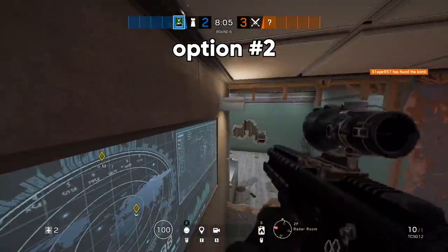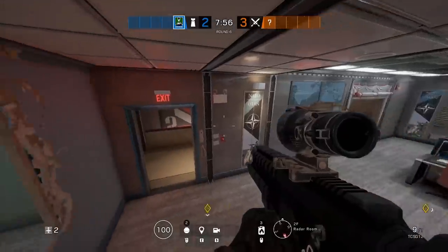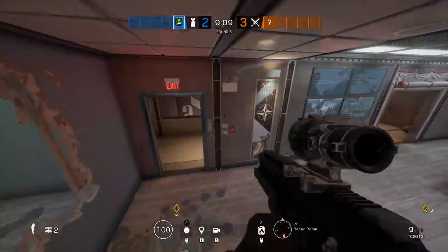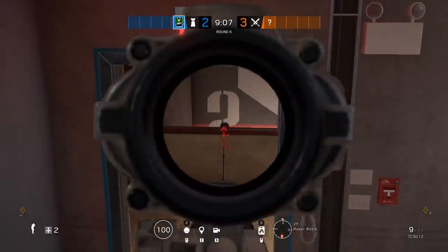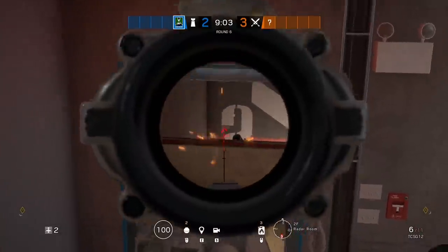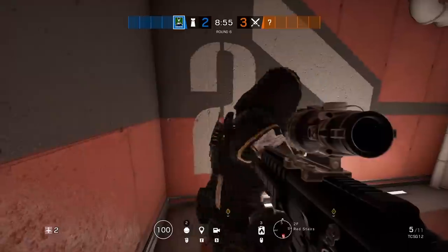The second option once you're up here is to anchor down and watch red stairs. Anyone coming up red stairs will have the top third of their head completely visible for you to take the easy kill, and it's insanely hard for them to see you at the same time. I'm going to freeze frame on the moment that I die to show you that I literally don't even see the person that headshots me — it's actually nuts.